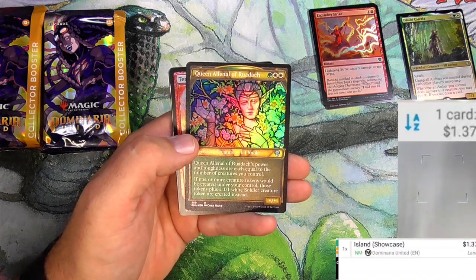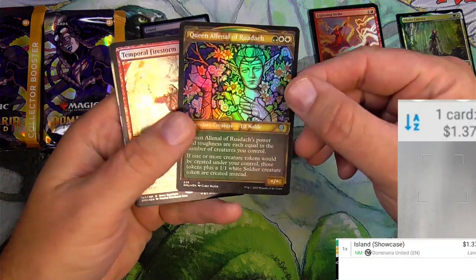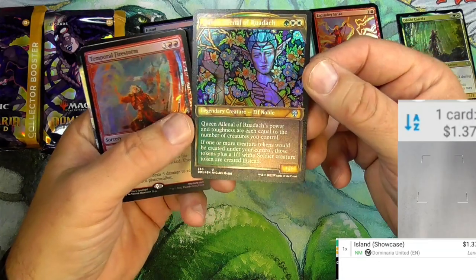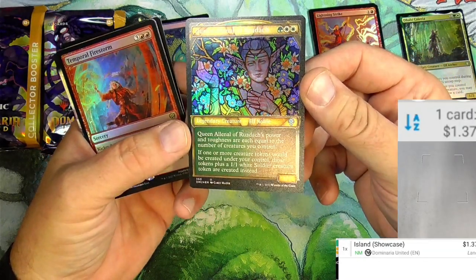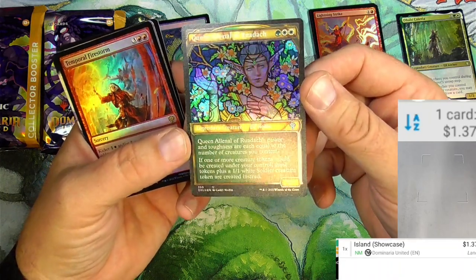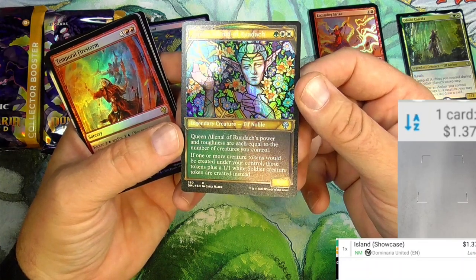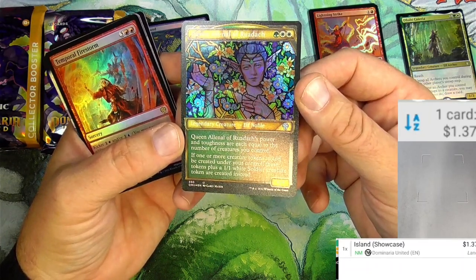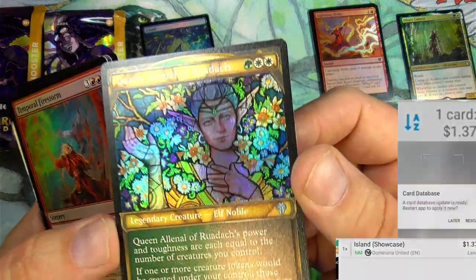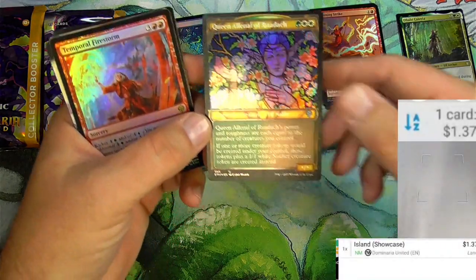The scanner did like this one — showcase island is a buck, that's great. Queen Alanal of Raudoc. Now the etched foil treatment — I think they've done it right this time. They actually took the etch foil off of the art itself and the rest of it's etched. Yep, nailed it. That looks really good.